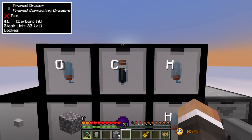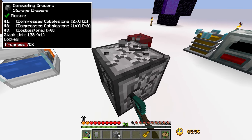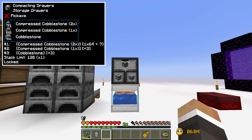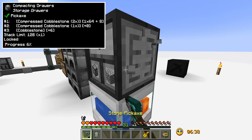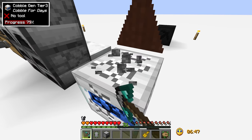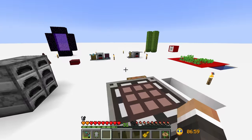For the cobble gen drawer, we want to put in the cobblestone then lock it to cobblestone, so even if empty it only accepts cobblestone. Now it should stay like this forever — locked with all three tiers available: 6,000 cobble, 643 compressed cobble, and 72 double compressed cobble, working correctly. We can break the compacting drawer — drawers retain their inventory when broken in newer versions of Minecraft — and move it over, then add a link cable to connect it to the network.